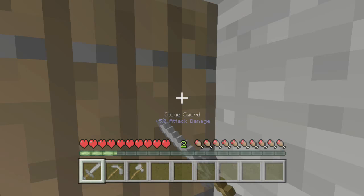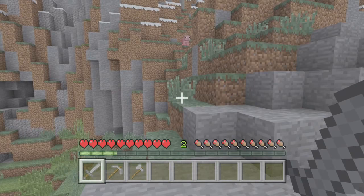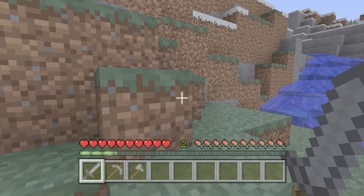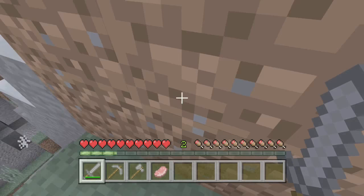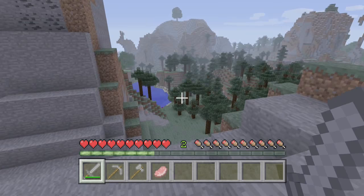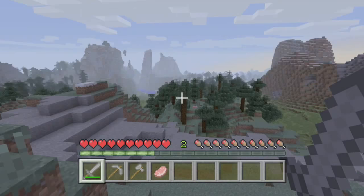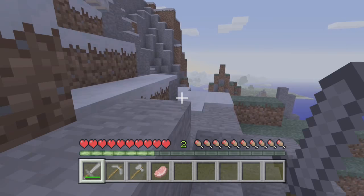Put all your stuff in the chest because if you die, you can just quickly come back here. While it's still daytime, come out and go on another feeding frenzy — kill all the stuff you can to get food. Pigs, sheep, and cows are what you mostly want. Just don't stray too far from home, or you might not know where your house is. Mine is by this water right here.